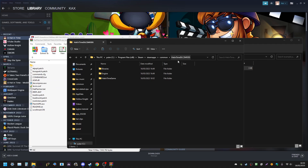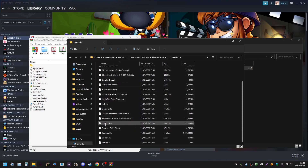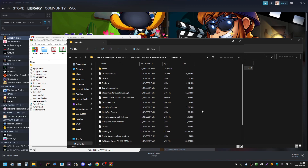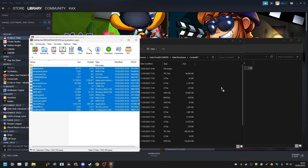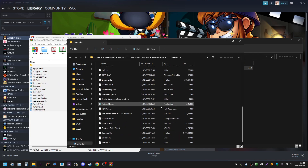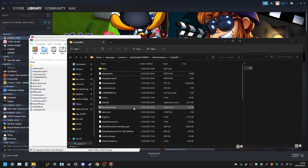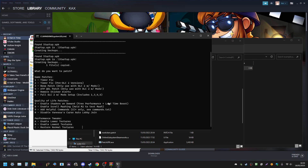Once you've found the Hatpatcher, go into your game files for the downpatched version. Find HatAndTimeGame and CookedPC — there should be a startup.upk in there. Take all of those .patch files and drag them into that folder. Then launch the Hatpatcher.bat, which will bring up a window.